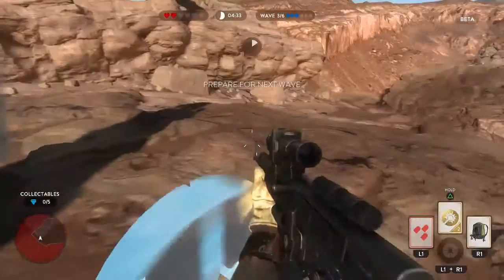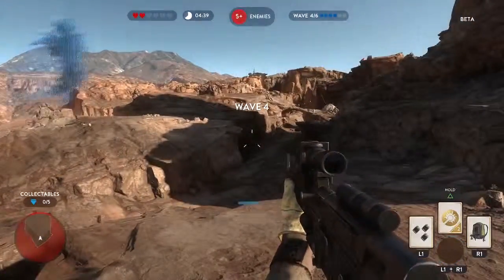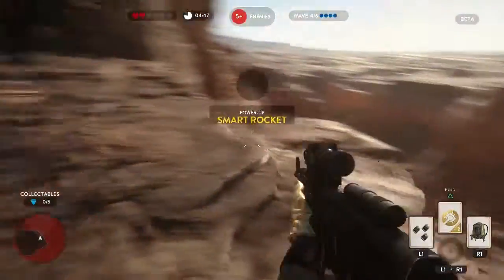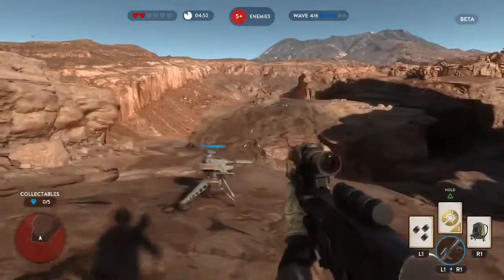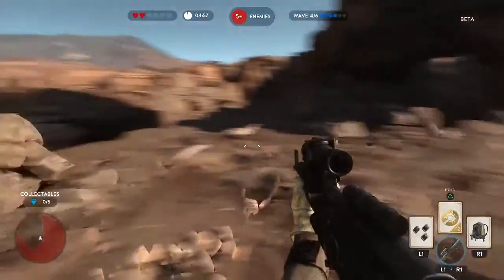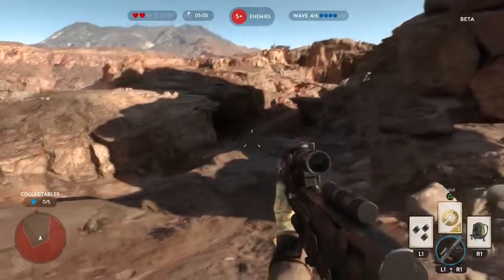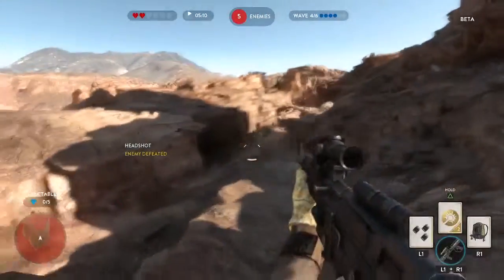Okay, so we have some turrets. I'm going to plant one down right here. Squad shield, okay. Smart rocket — I'm going to hang on to that for now, but since we have waves I might as well just hold down right here. They can't get around us back here, I don't think, and I have some cover. All right turret, what am I paying you for? Do your thing.